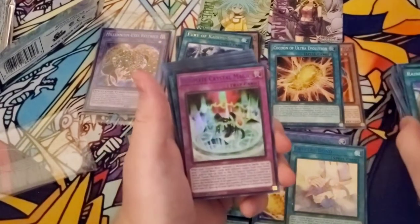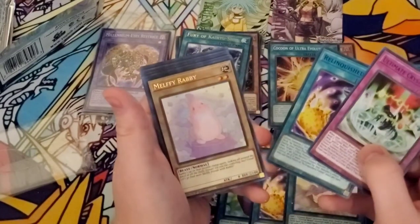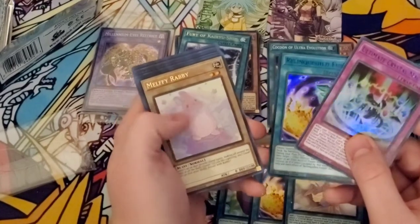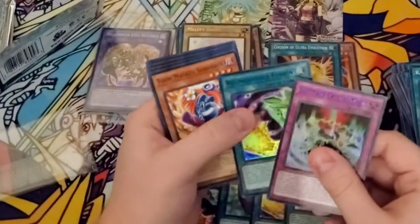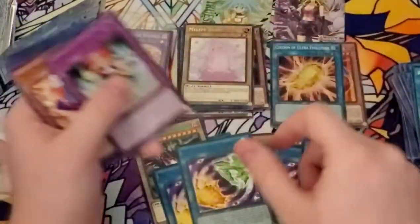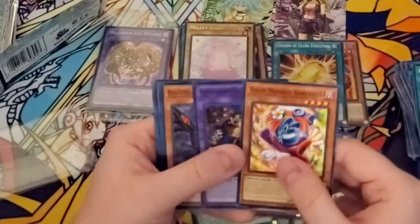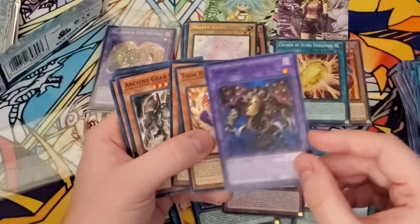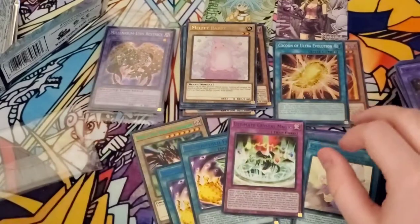Ultimate Crystal Magic is one of the first cards that we got here. Another Relinquished Fusion. Melfi Ravi — I feel like I've seen these but I'm not really sure why it's named Melfi. I got another Relinquished Fusion — that's a good thing. I got my playset of Relinquished Fusions. So if you really want to start playing Eyes Restrict or anything, I feel like this is the set for it. Thousand Eyes Restrict — Common. The Speed Duel Structure deck had that, but this set has some great stuff if you want to play some fun decks.